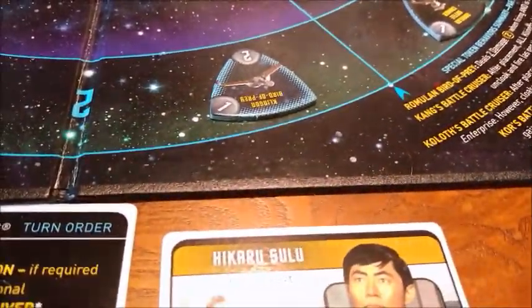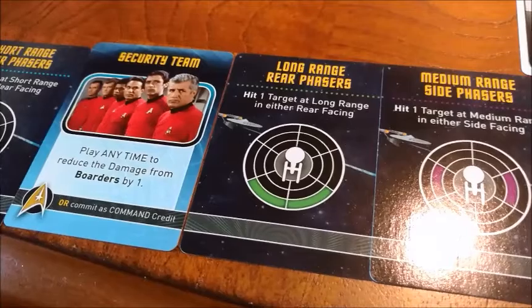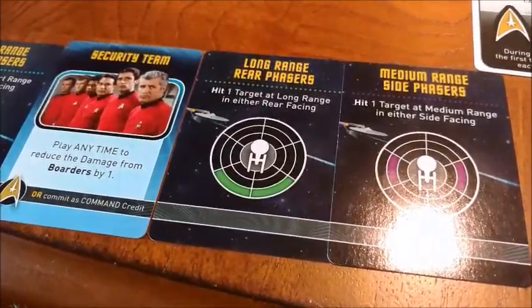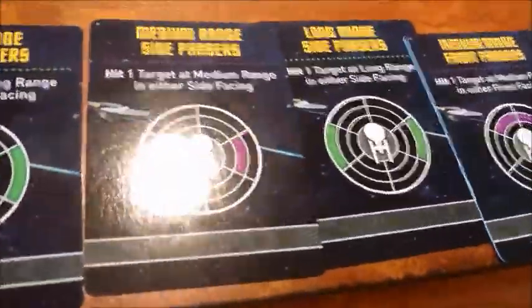So I think he's going to take a shot at doing that. Now, do we have any mid-range front? No, we don't over here. We do have a security team, so I think we'll trade for that. We'll give a mid-range side to Kirk for his security team.